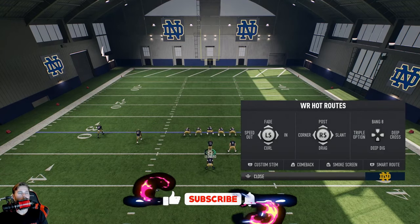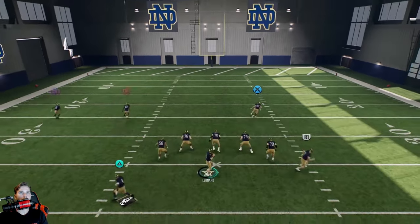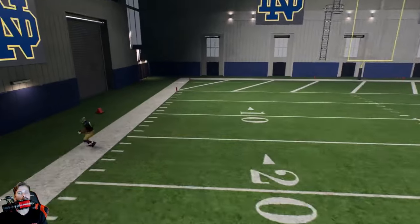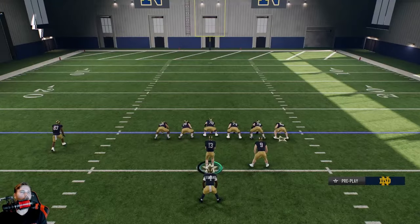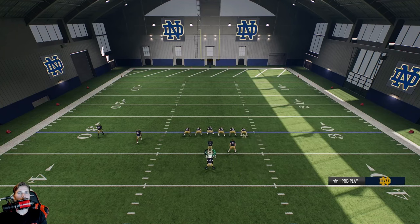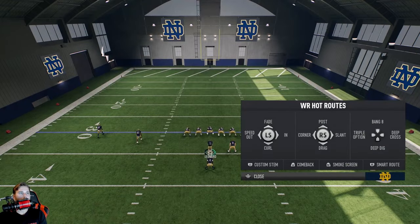Now the comeback route on L2 — that's one of my favorite routes. You run all the way down the field and you have to throw it after he breaks. If you throw it before he breaks, you're going to throw an interception, so be very careful with that. And the smoke screen is essentially just a quick screen — a quick hitter if that's what you want.